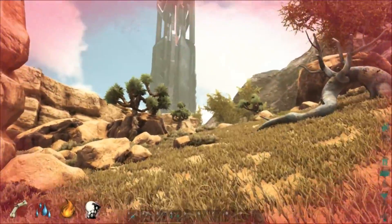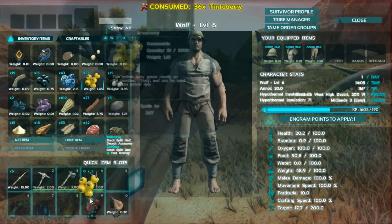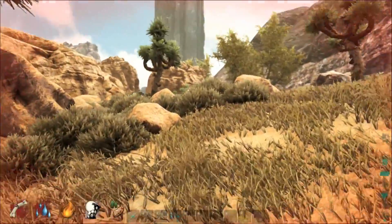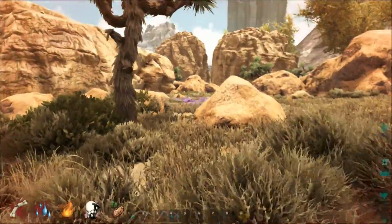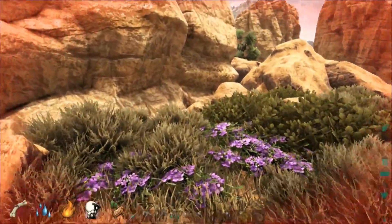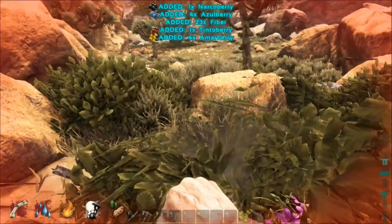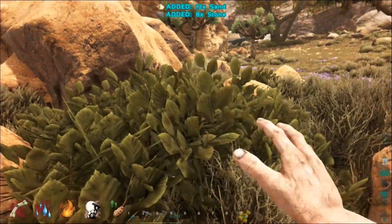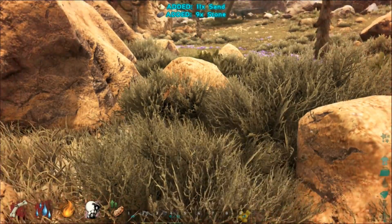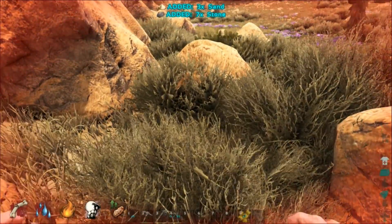Oh my gosh, we're going to die and we're so close. Can I just eat a bunch of these to gain health? I'm not gaining any health, I'm not gaining any stamina. We're not going to make it because I can't run — I'm hurt because of super heat. God, I hate this game. Let's get to a good little spot that we'll know how to get back to and wait to die. Might as well grab some stuff while we're standing here. There's also a carno over there. That's a lot of stone and sand right here, but I don't see them on the ground anywhere.